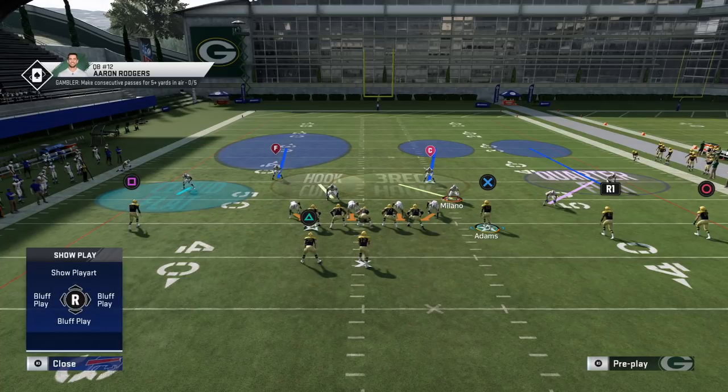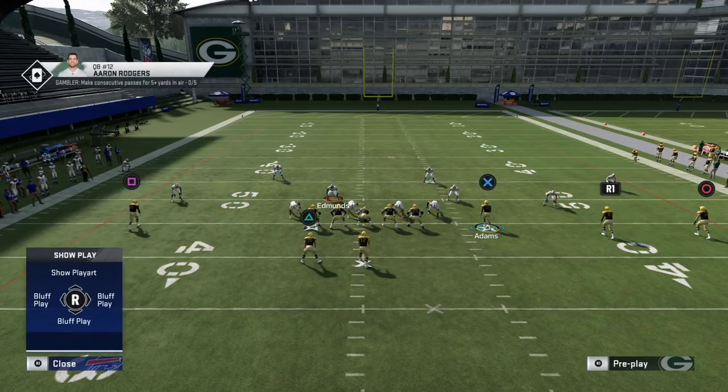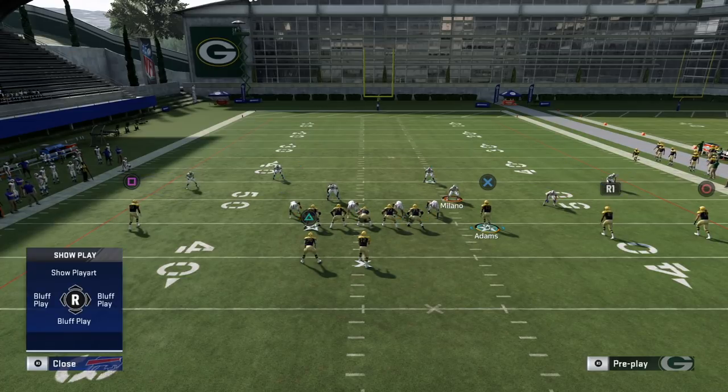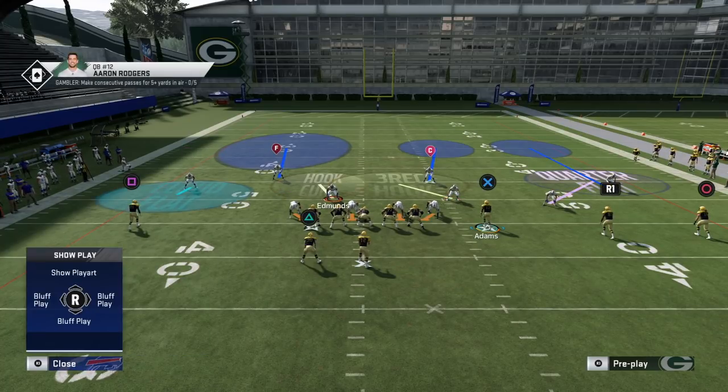What's also nice about building the cover-six look yourself rather than calling it directly is that you can disguise it. If you call cover six outright, the corner will be five yards off the receiver, making it obvious. By building it yourself, you can bait your opponent into throwing that out route, then have the cloud flat come down and make a play.